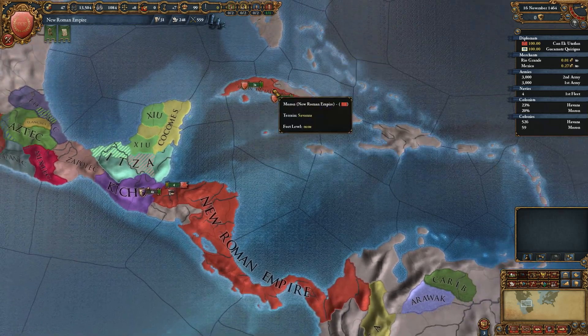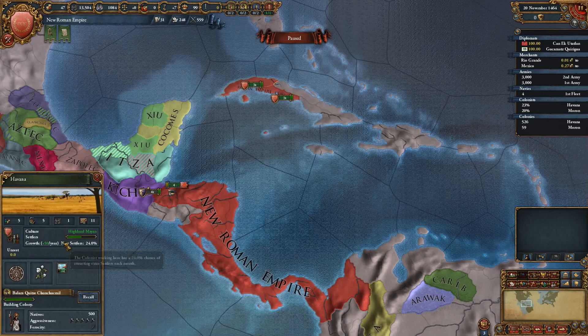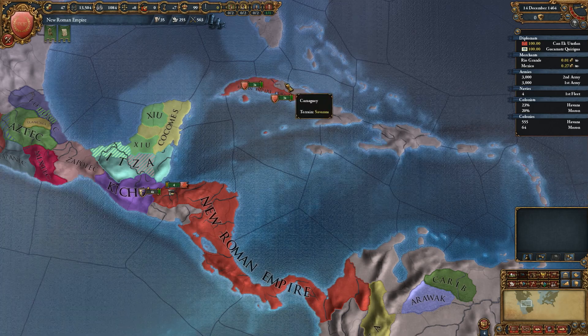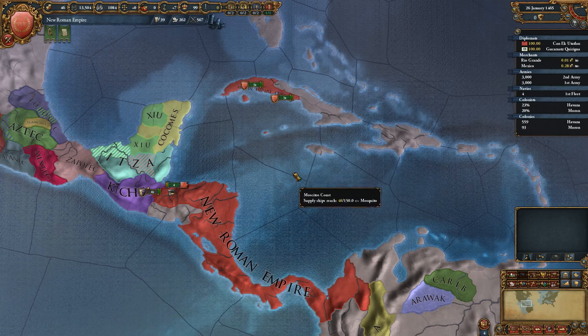I'm just going to keep on colonizing this entire area, because it's kind of neat. Does the boost not work anymore? Basically before, you could just have two colonies next to each other and it would boost the growth rate. But if that's not the case, then we might just pick otherwise.